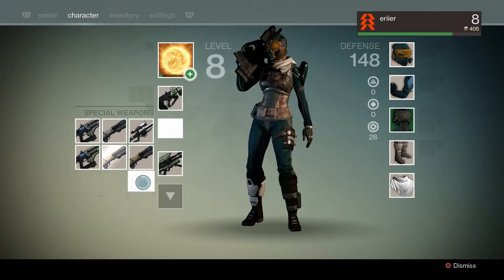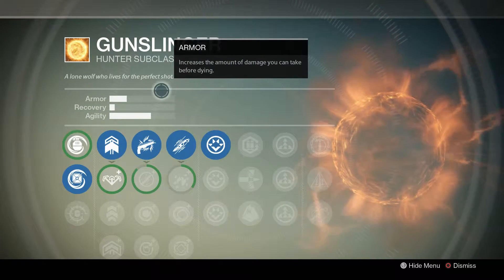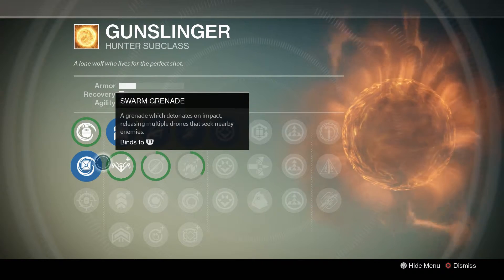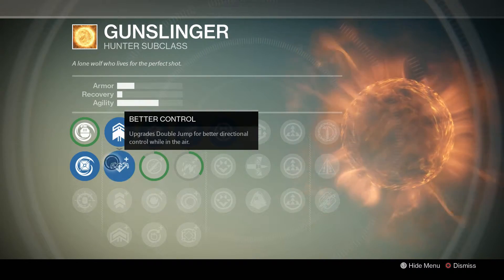There we go — Tragedy. This is what we were given, perfect. Let's find out what we leveled up in. I can swap that one out. 'Better Control Upgrade — double jump for better directional control while in the air' — sure, perfect.